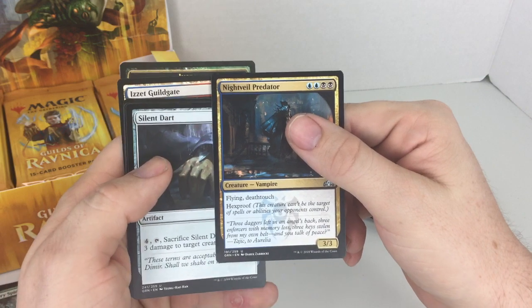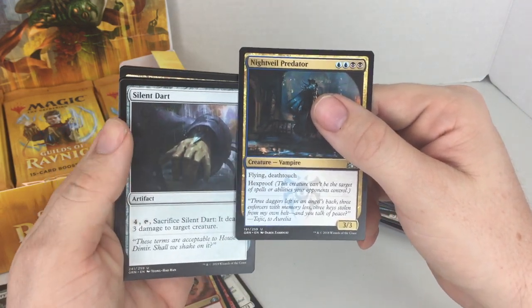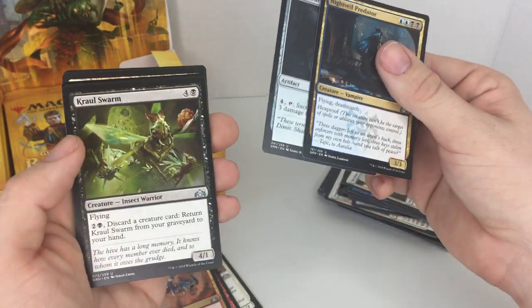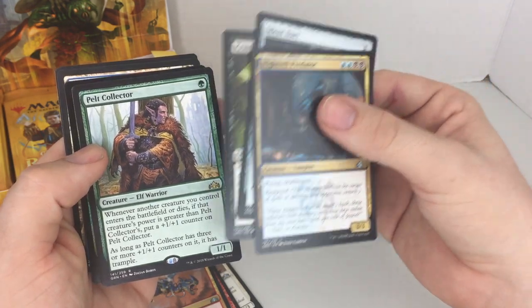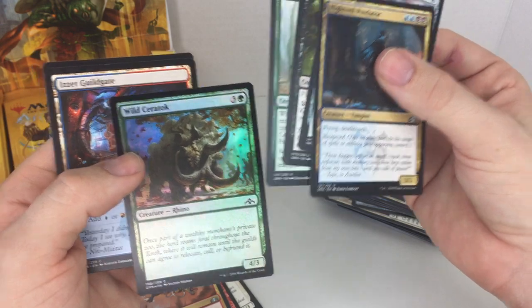This one has flying, deathtouch, hexproof — yeah, hexproof means you can't be touched by spells. Holographic common, nothing fancy there.